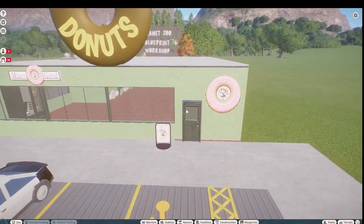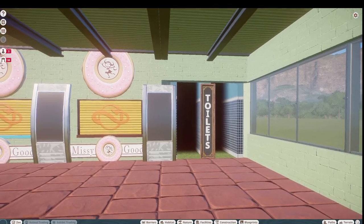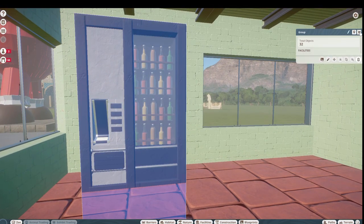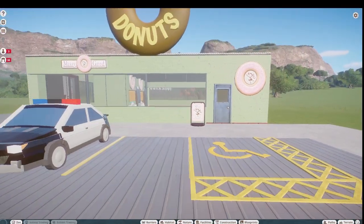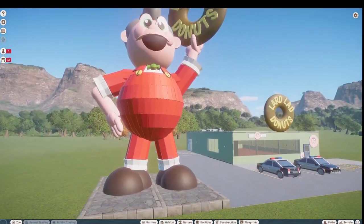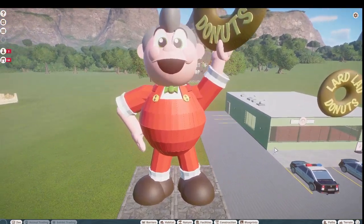We've got two Missy Goods donuts in here, a set of restrooms, and look at how cute this is — we have a nice little vending machine right here. That vending machine is really cute. We've got a handicapped parking spot, some police cars, and then the Lard Lad Donuts statue right here.